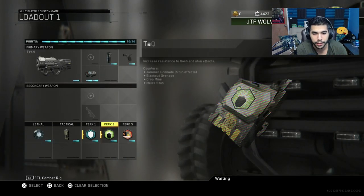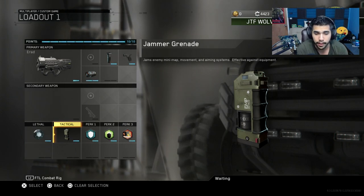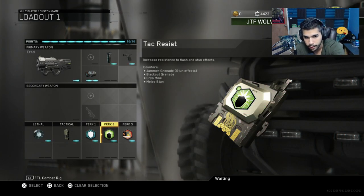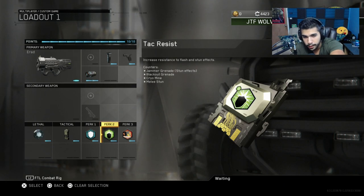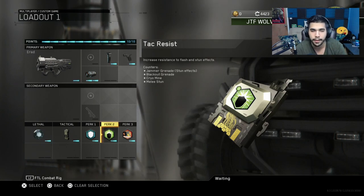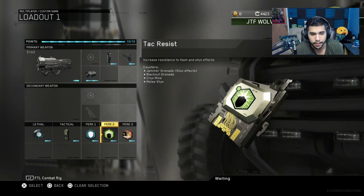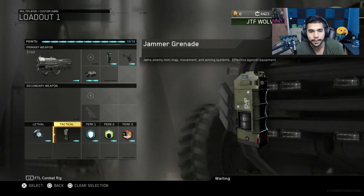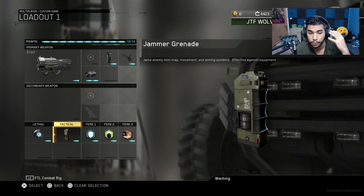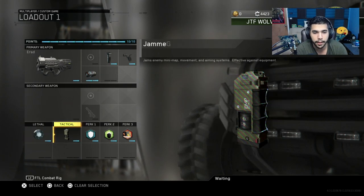This is my second E-Rad class — no Marksman — and this is the main subclass I usually use. I have a Jammer Grenade, which is basically a stun but on top of that it EMPs them. Here's a little tip: a lot of people run Attack Resist, which counters Jammer Grenade stun effects. A Black Ops Grenade is also a good stun, but Attack Resist completely stops it, so there's almost no point running it since most players run Attack Resist. With the Jammer Grenade, even if they have Attack Resist and don't get stunned, you still EMP them and mess up their movement and aiming.